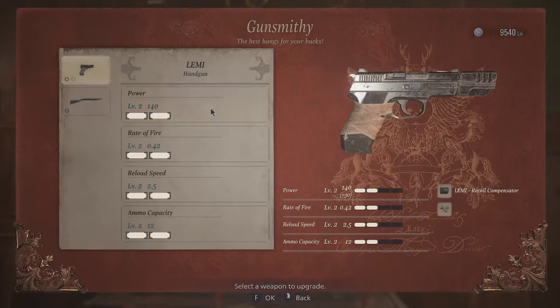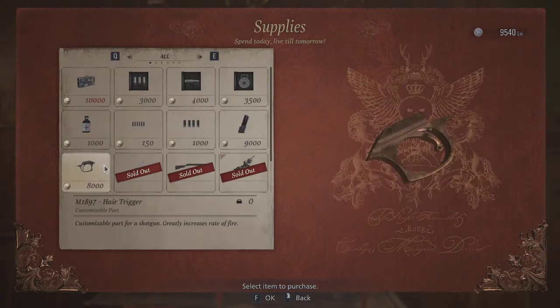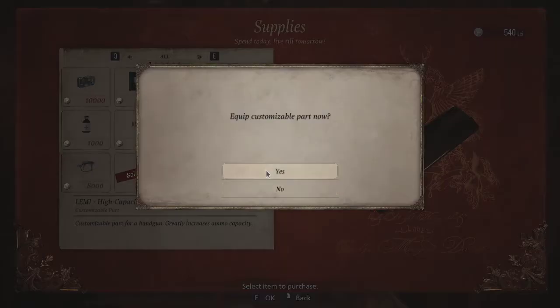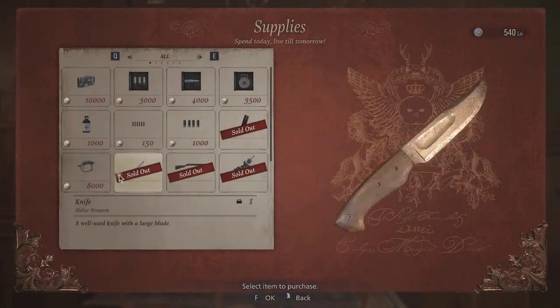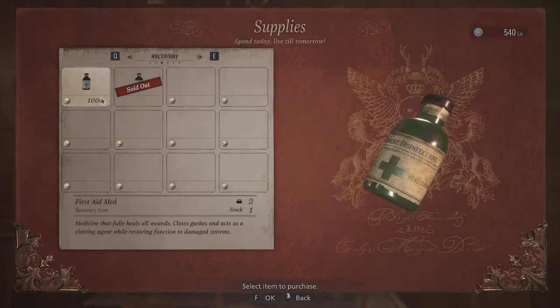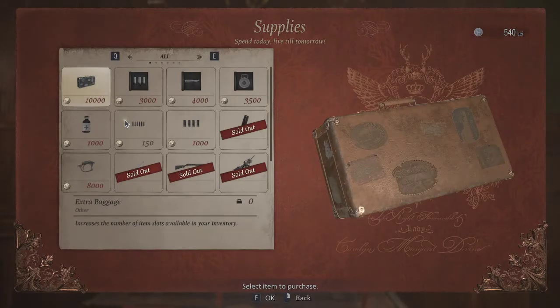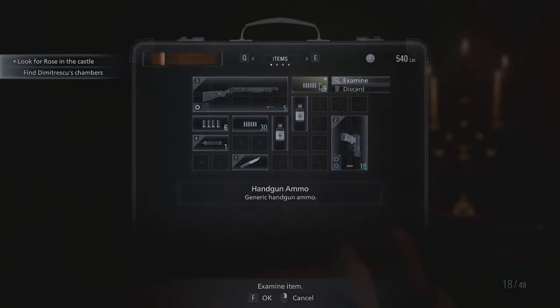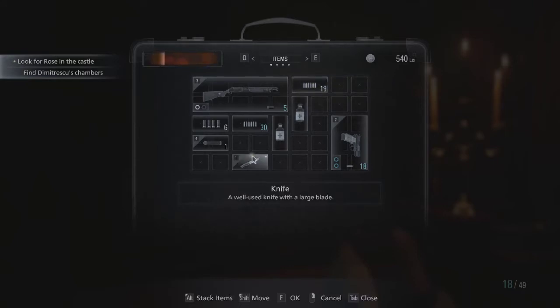That gives us 9,000 lei left, which is fine. I think I might buy the increased ammo capacity — let's increase the ammo capacity for the pistol. Sadly we can't get that just yet, but next time we will be able to. We can buy some more handgun ammo; I don't think I truly need to, if I'm honest. And yeah, that's everything. It looks like it's already equipped — it's up to 18 shots per magazine now, which is amazing. So let's carry on.